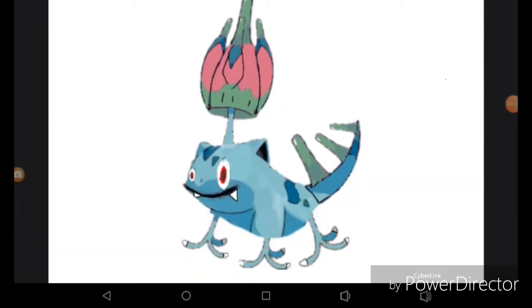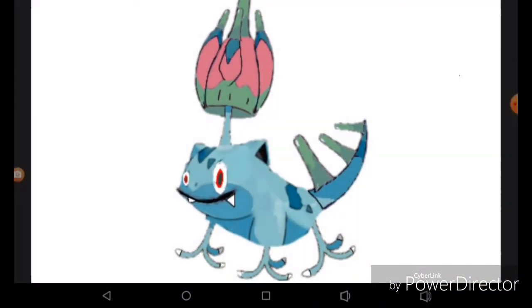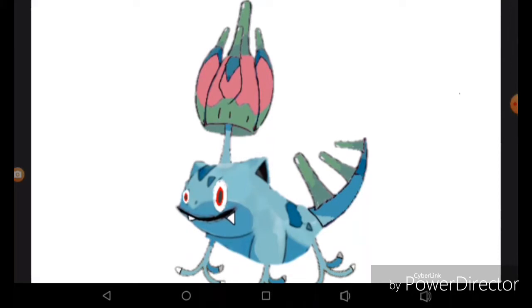So this first one that I made was hybridized with a Poipole, a Morro, and an Ivysaur. It's very good — my mind just thinks that I should make Pokémon. It has really been a very long time. This one is Poison, Glass, and Psychic type.